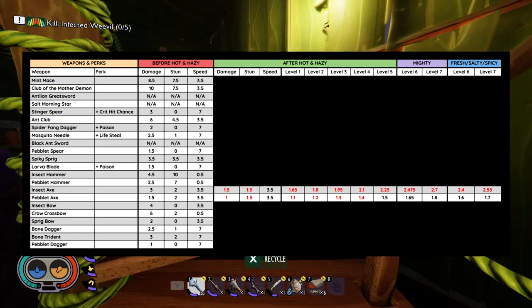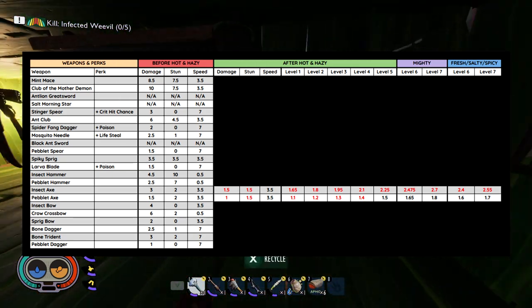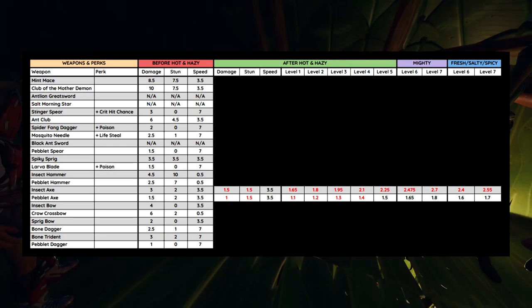Next up we have the chopping section — the Insect Axe and the Pebblet Axe. The Insect Axe was nerfed pretty heavily; its damage is reduced by 50%, and even when maxed out it's not going to reach its previous damage capability. It's also had its stun reduced slightly. The Pebblet Axe has had its stun and damage reduced as well, but once you get to level 5 you're going to have that back to where it was before. This makes sense since it's one of the first weapons you get, so they probably want you to get back to a viable level pretty quickly.